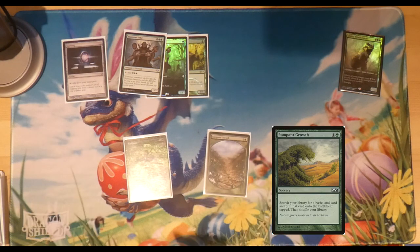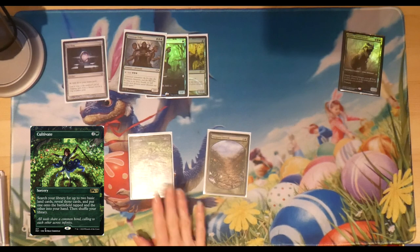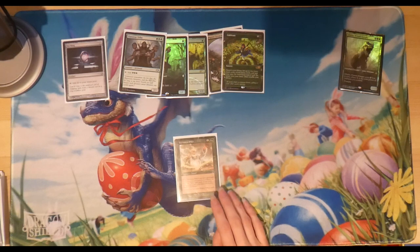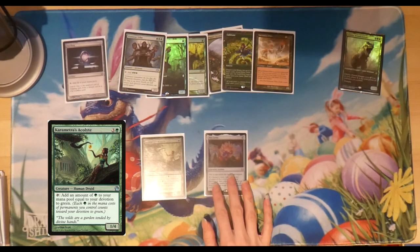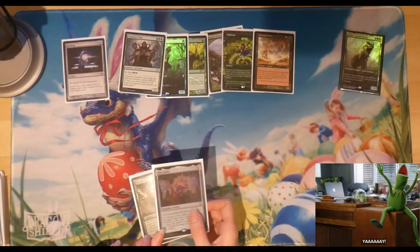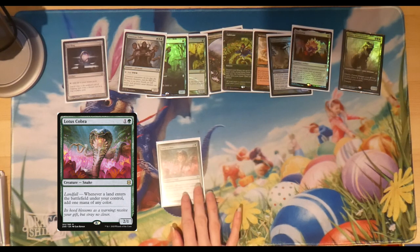There are two sorcery ramp spells: Cultivate and Rampant Growth. I love this borderless Cultivate from Commander 2021. Another card that lets me search for lands is Yavimaya Elder — it's an all-round decent green staple, good for blocking, drawing cards, and finding lands. For devotion we've got Karametra's Acolyte and Nyx Lotus. With this deck being mono green, I'll really get the most out of those devotion cards, and they're both shiny.